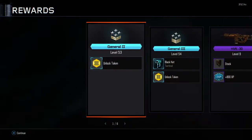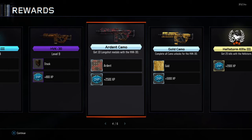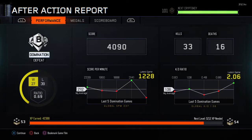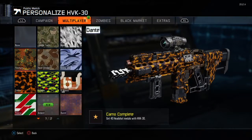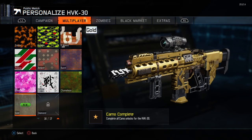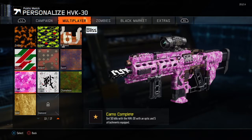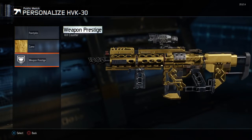What is up everybody, Obi-Wan Ortega or Eagle One Actual, and I'm here to show you the HVK 30 and the gold camo challenge I completed. Look at that — doesn't it look sweet? You got the Ardent, Burnt, Bliss, Battle, Chameleon, and then ultimately the Gold.